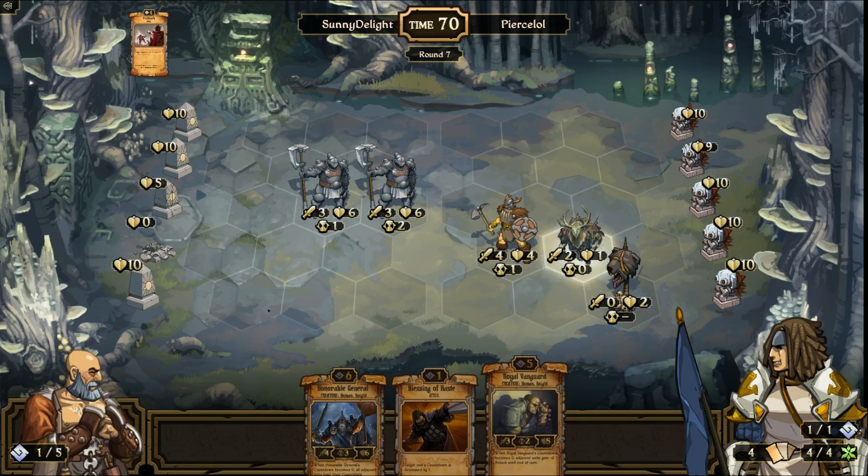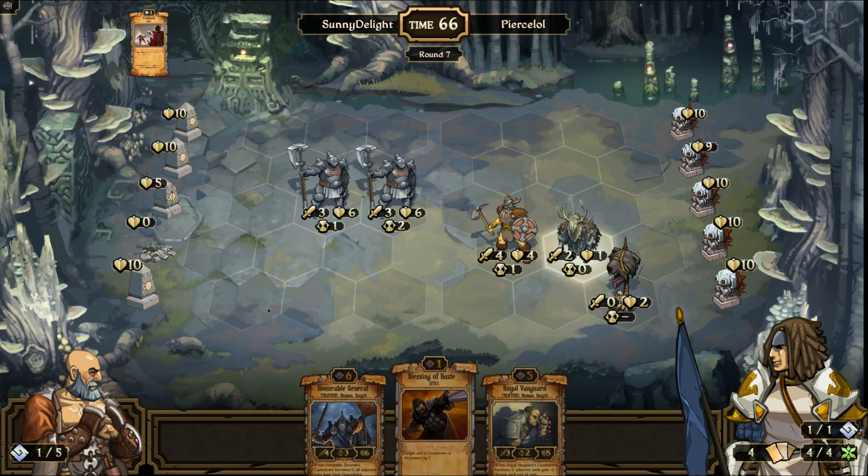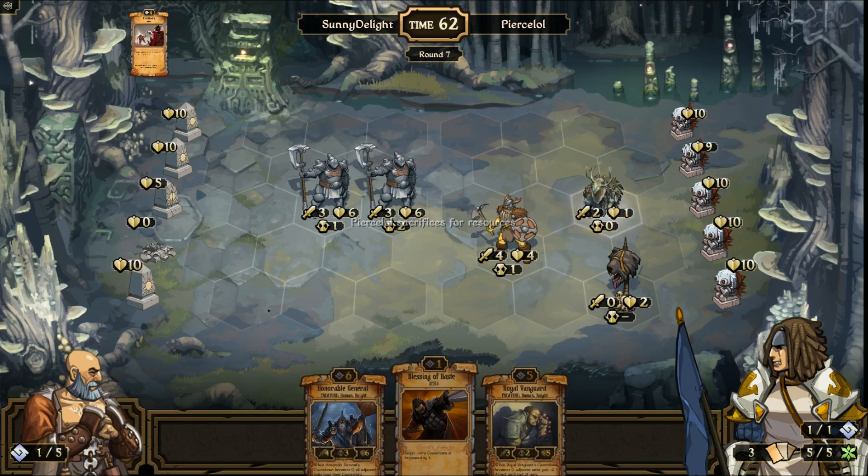Next turn I have to summon Vanguard instead of General because I plan to use Blazing of the Haste, which I can now — it's kind of perfect. Now it's a perfect setup for me.